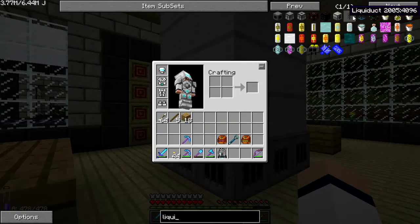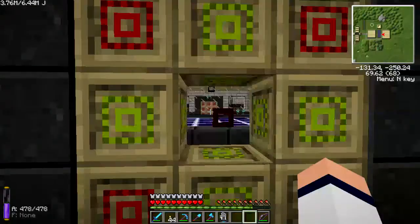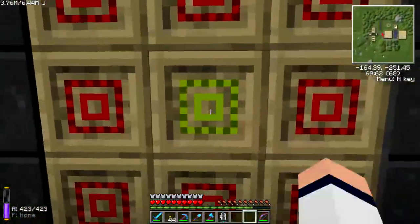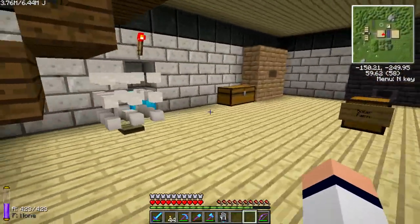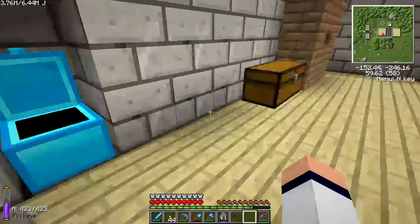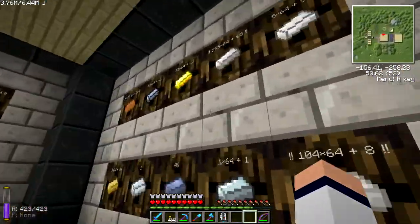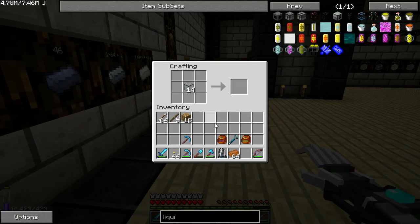Liquiduct — how do I make the liquiducts? Copper and... oh, I need more hardened glass. Do I have any more hardened glass? I need more hardened glass. I need to make an aqueous accumulator as well. I think I have some hardened glass here somewhere — indeed I have. 14 — let's just make all of it. Grab a stack of this. That's 56.